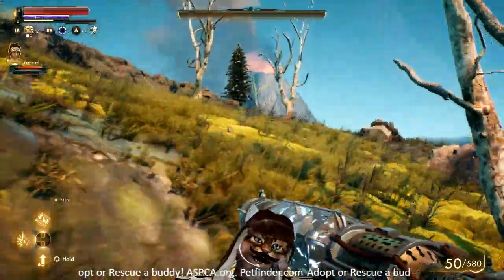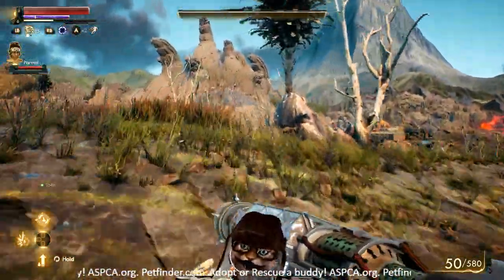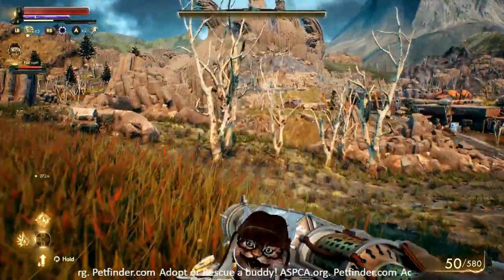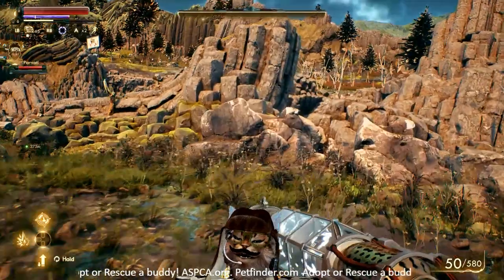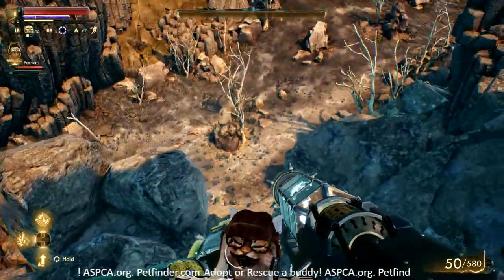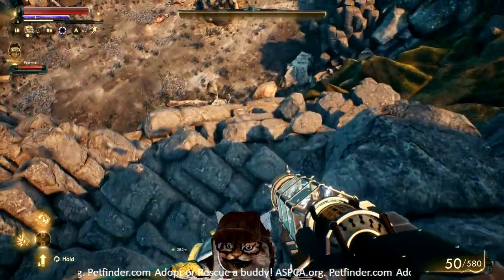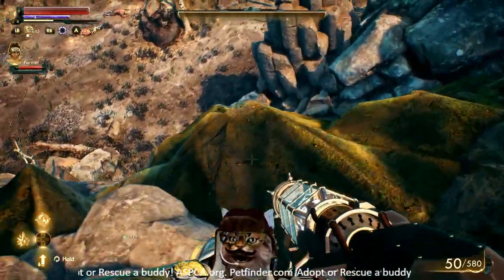I recommend the northeast entry to this area. It's a big gulch, like a valley that you have to go through, that is full of Primals and they're pretty tough. But as long as you're quick on your feet, if you come in through the northeast, you can avoid the first group. The west side actually has another group of Primals. You can avoid fighting them entirely if you come in through the northeast.